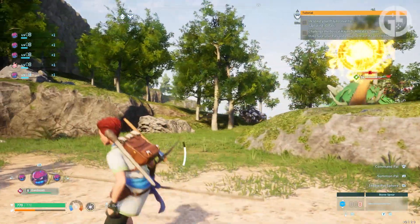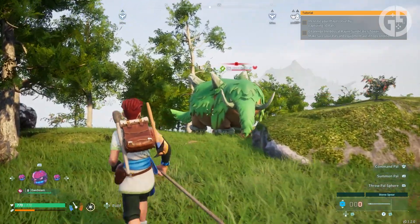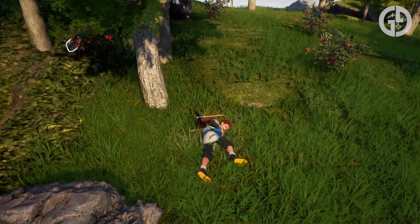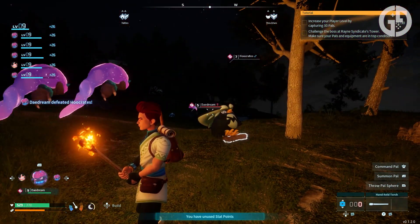Palworld is in early access, so naturally the first thing most of us did when we landed on Palapagos Island was set about doing our best to break it to all hell and back. And this early game pal and item combo makes the early days of getting to grips with Palworld an absolute breeze. So let's get into it.